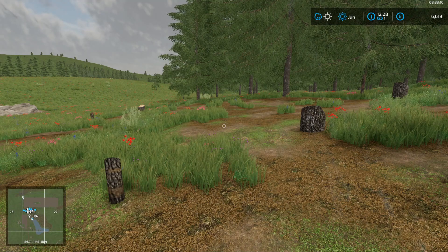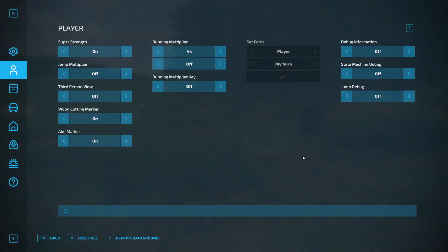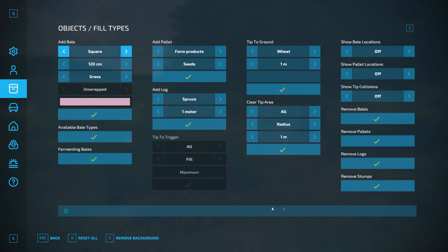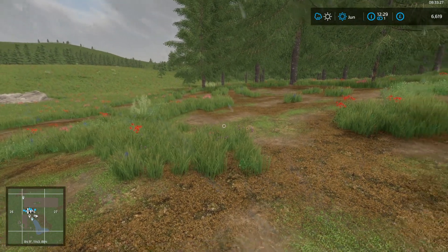Here we have all the unsightly stumps we want to get rid of in one fell swoop. Press F12 again — it's on the third tab. Down in the bottom right-hand corner, just tick the box for 'Remove Stumps', confirm that, and they're gone. Stumps aren't worth any money anyway, so you may as well just get rid of them — easy as that.